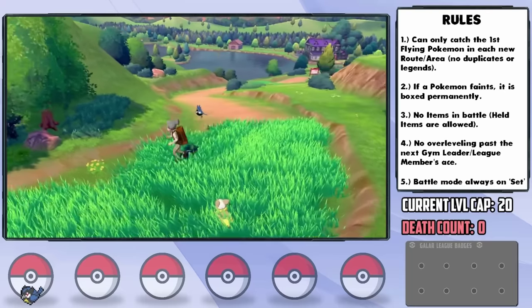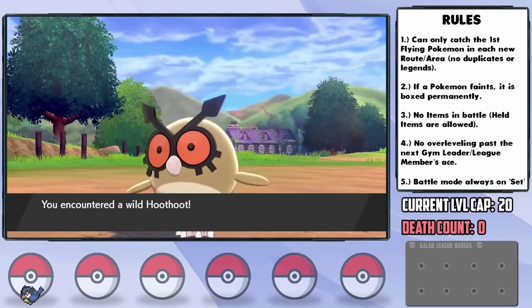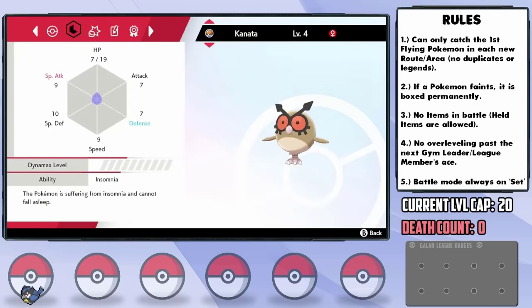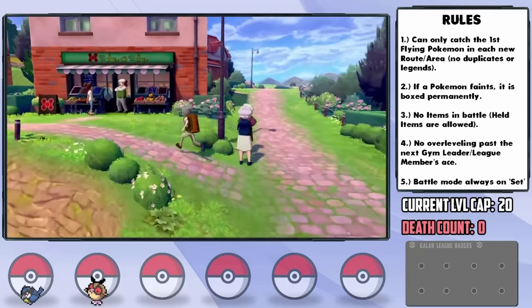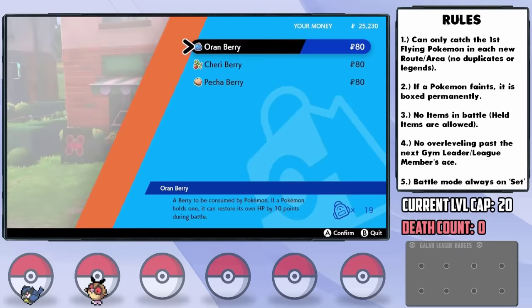Moving on to Route 2, we get our second encounter — a Hoothoot during the day, which feels odd to me. We catch it and nickname her Kanata, and she ends up having a mild nature: plus Special Attack and minus Defense. That's a bit better. In Wedgehurst comes one of the big saviors of the early game — a guy who sells a whole bunch of great berries, so I make sure to stock up big time.